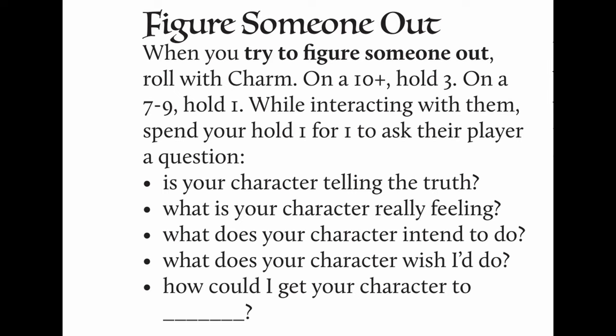Figure Someone Out: when you try to figure someone out, roll with Charm. On a 10+, hold three; on a 7-9, hold one. While interacting with them, spend your hold one for one to ask their player a question: Is your character telling the truth? What is your character really feeling? What does your character intend to do? What does your character wish I'd do? And how could I get your character to... and then fill in the blank.